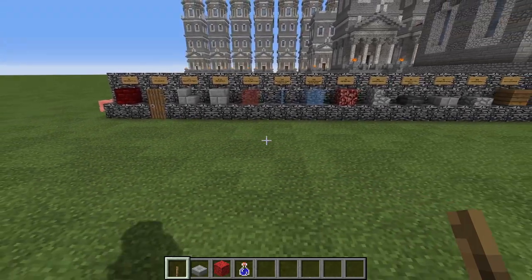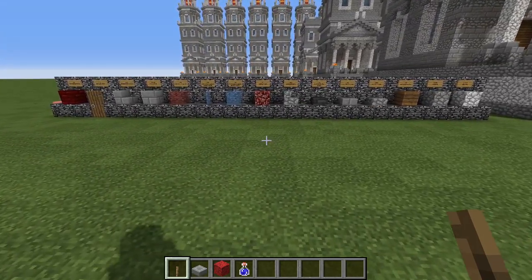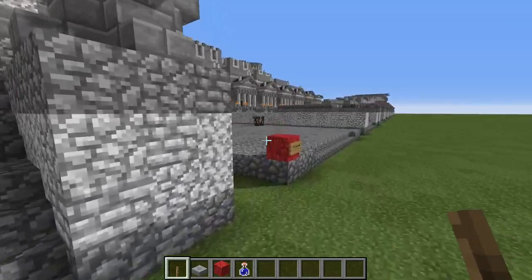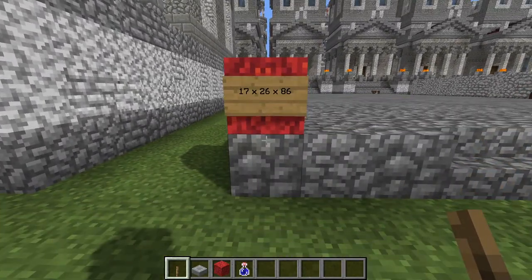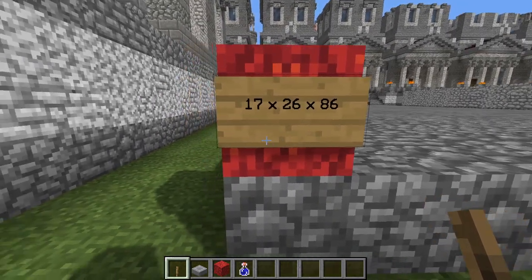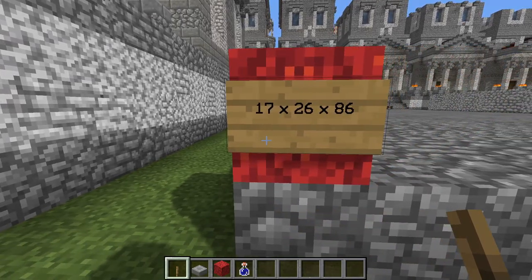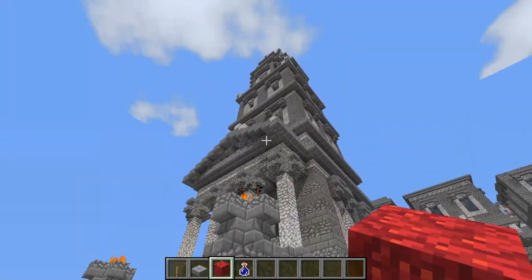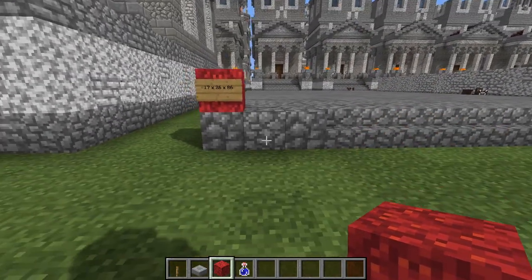So all told, not too bad, I think. Let us begin the tutorial. The dimensions for the building are as follows: it is 17 blocks wide across the front, 26 blocks long back that way, and 86 blocks tall all the way to the tip top of the sculpture up there.